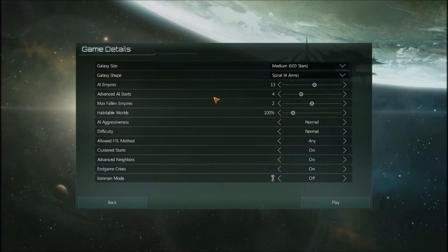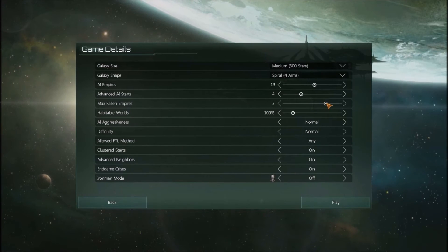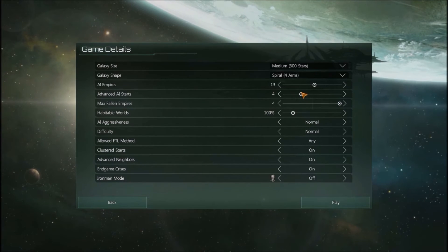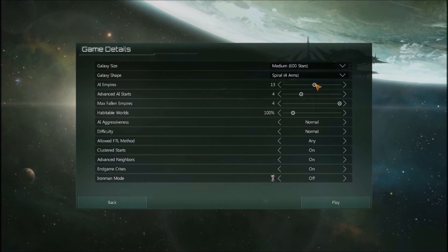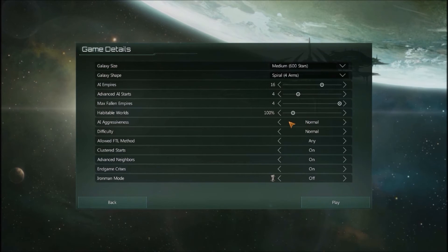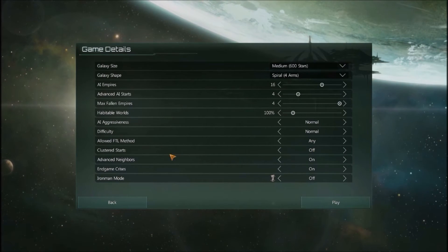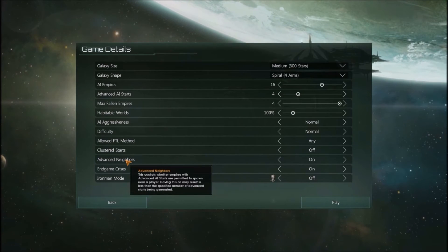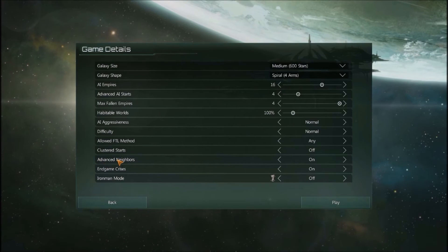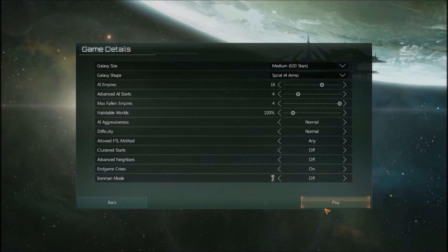I'm not going to be doing it by decade. I'm going to be doing it based on how long my time is - I'm going to approach it differently. I want more Fallen Empires, honestly. Advanced Start AIs - 4 is fine. AI Empires - 16. Aggressive Normal. FTL - any. Clustered Starts - off. I don't like Clustered Starts. Advanced Neighbors - this controls whether Empires with Advanced AI Starts are permitted to spawn near a player. Off. In-game Crisis - on. Iron Man - off.